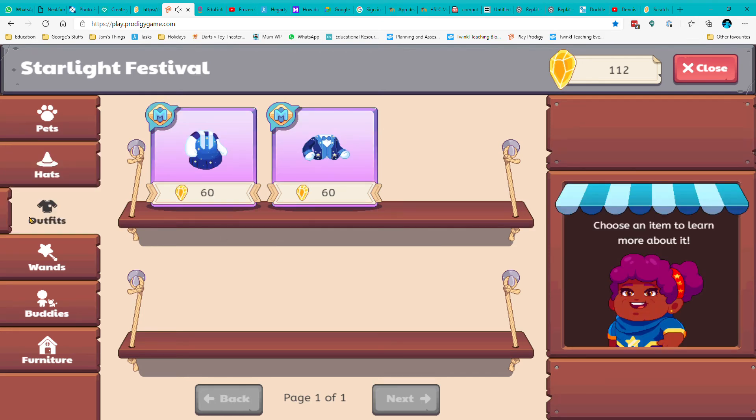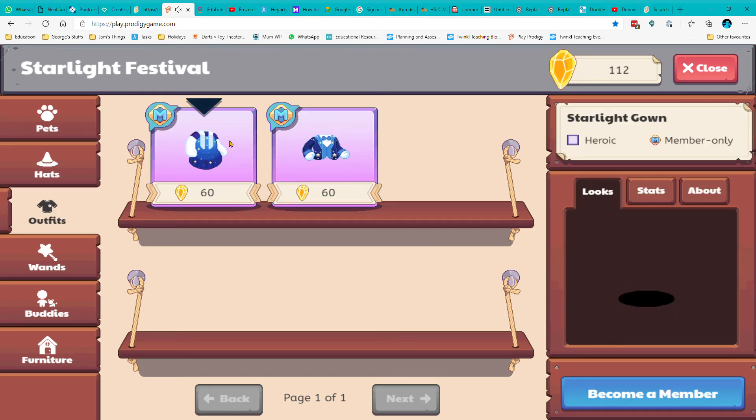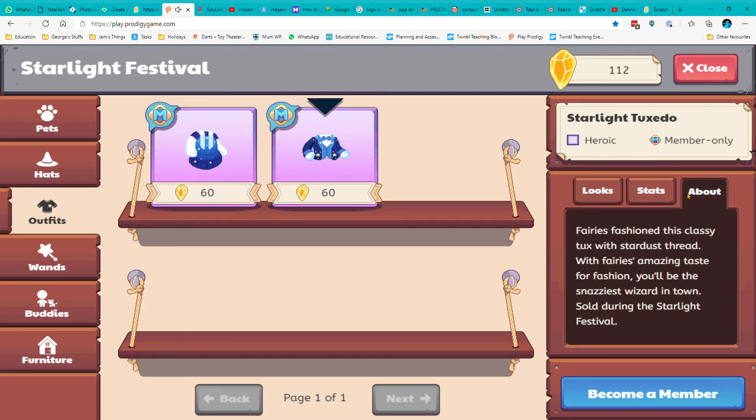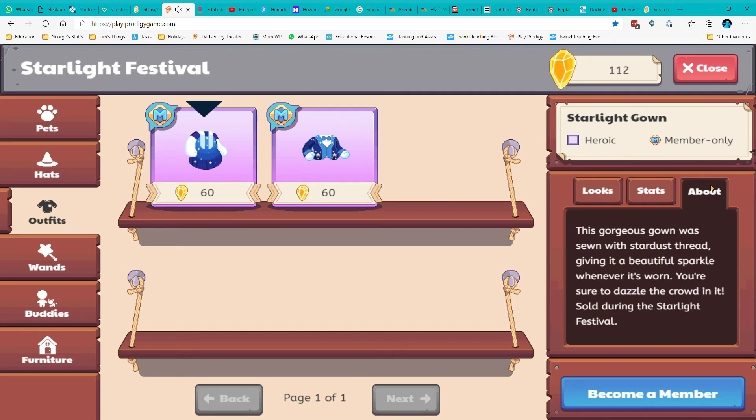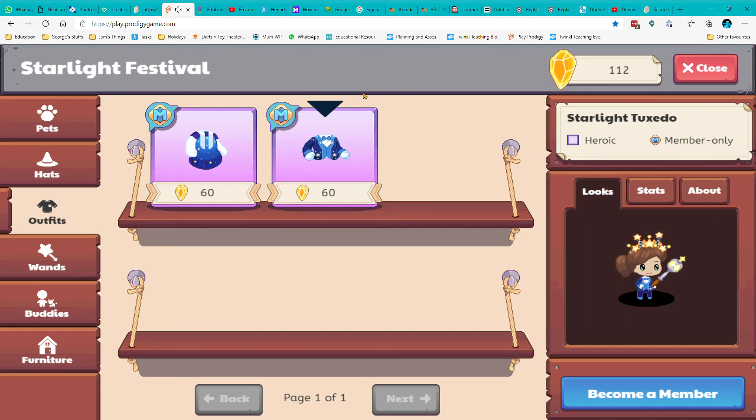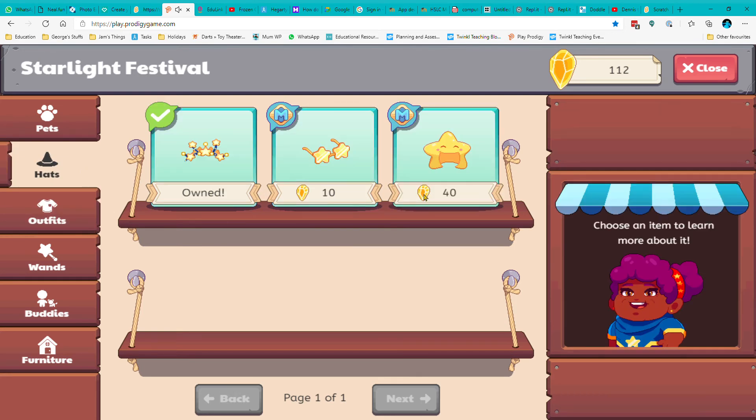So then we've got the outfits — there's only two outfits but I like both of these. I like this one the best, this one's quite good. And then there's this one as well — I quite like that, but I like this one the best. These are quite expensive compared to the hats.